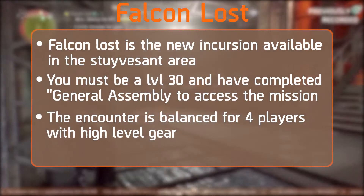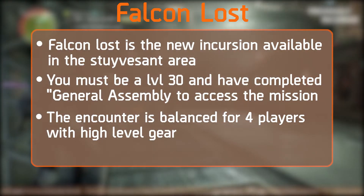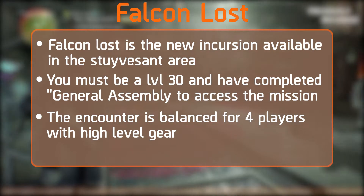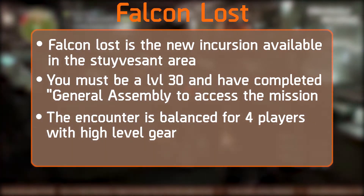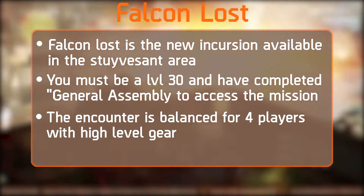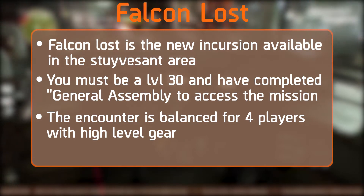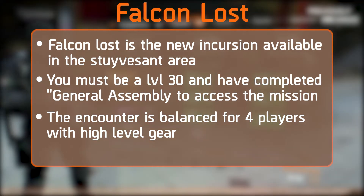First, we have the new Incursion, Falcon Lost. This new in-game mission will be accessible in the Stuyvesant area. You must be level 30 and have completed the General Assembly mission to access it. The encounter will be balanced for four players with high-level gear. All things are pointing to this being ridiculously tough.